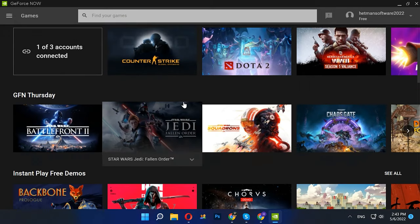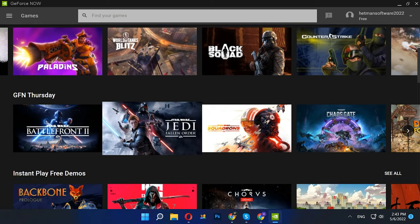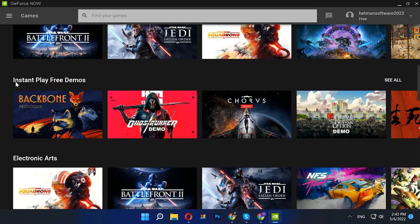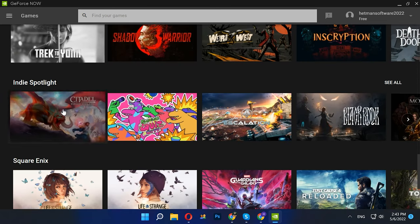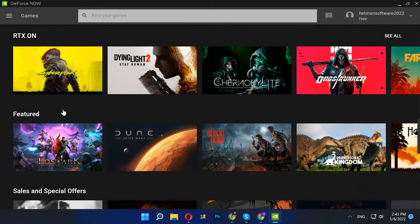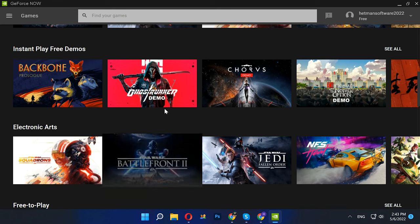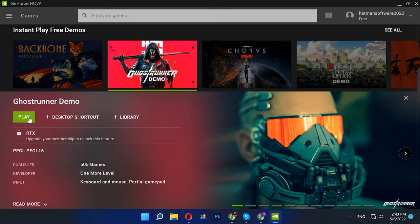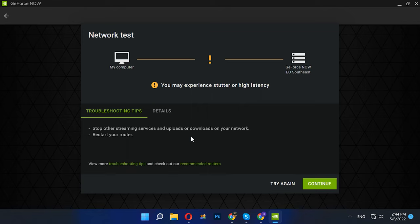Now let's jump to the Games tab. Here you can see the games available for playing. There are both free-to-play titles and paid games to choose from. For example, to play Cyberpunk with RTX Ray Tracing, you need to buy the game first and then pay for the premium membership. But for now, we'll be happy to play free games. With a basic membership you'll have to wait for your turn to play, but this membership is free. You can choose games with the lowest number of other players waiting, or choose the most popular projects.